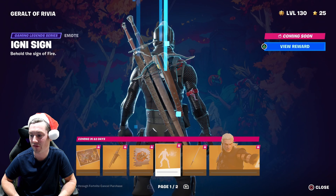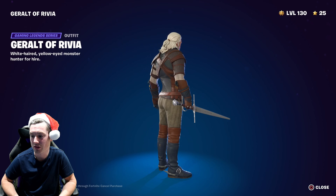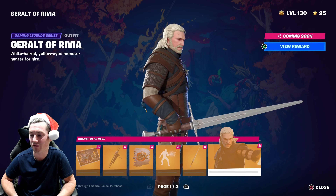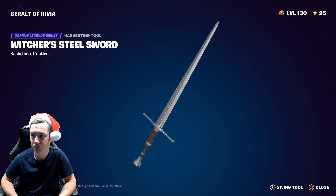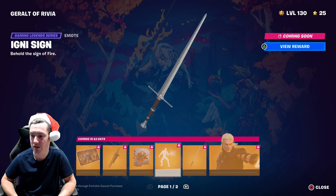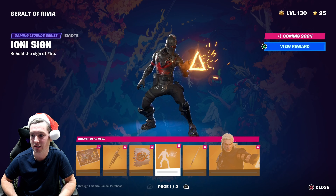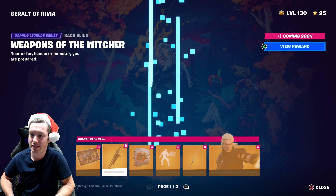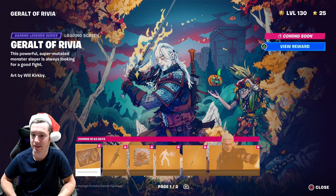Also you can get yourself a free skin which is the Witcher — which is very, very nice, I do like this skin, very cool. You can get that free skin in 63 days. You can also get the harvesting tool, the emote, the spray, the bat bling, and the loading screen — all in 63 days. So those are all the free rewards still to come.